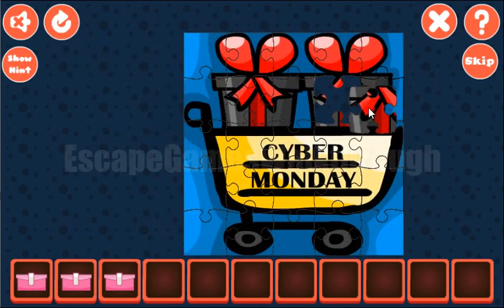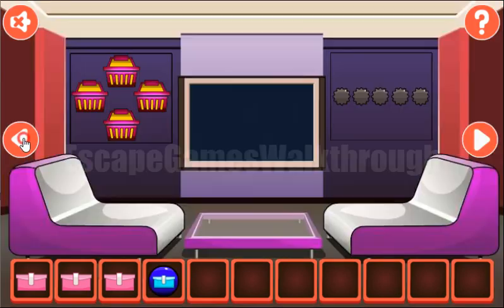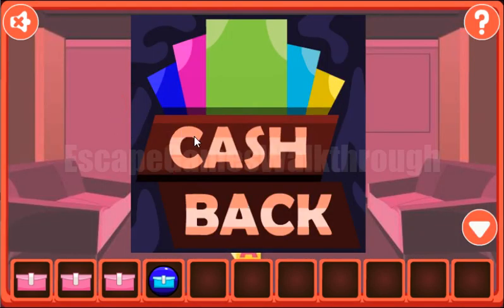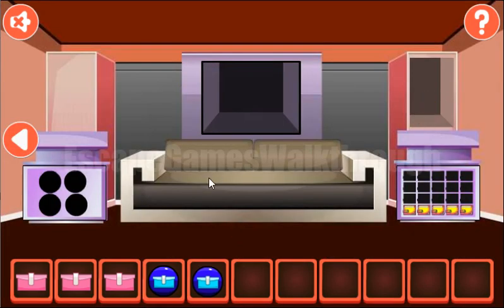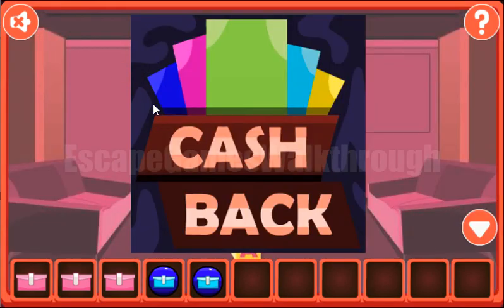The rest is easy to finish and we've got the token. Now let's go back and get more hints from this text. We can see what is written here — we need to type it: C, A, S, H. We've got it!